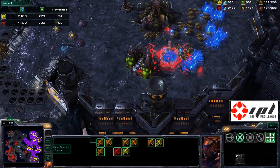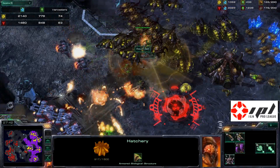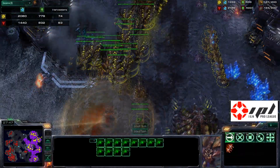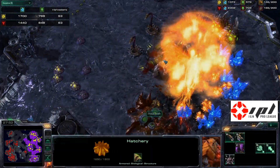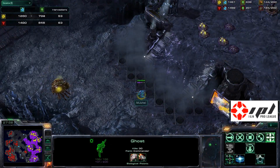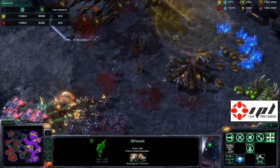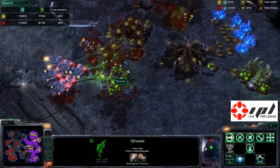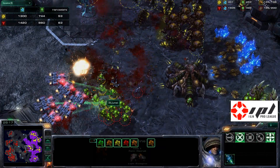Double nukes coming down — oh my god! One nuke in the bottom right corner and one nuke over here. The Zerg player finally sees the little red dot and pulls everything away from the impending nuclear blast at the last second, but is unable to save his drones in the bottom right corner. Yoda timed it brilliantly — he hid the second nuke by shooting both at the same time. What Zerg player is going to think the second nuke is falling somewhere else? Beautiful.